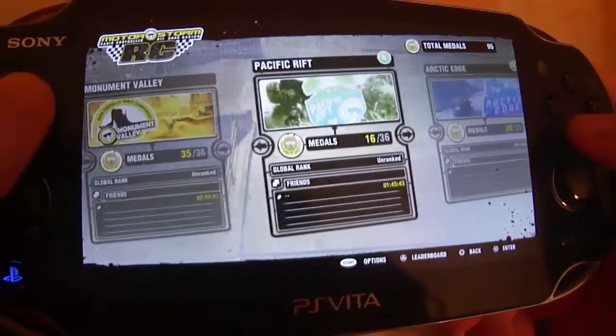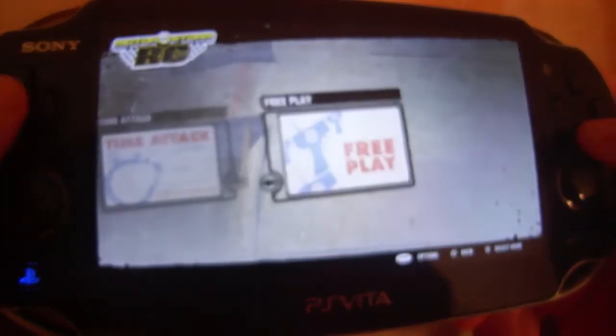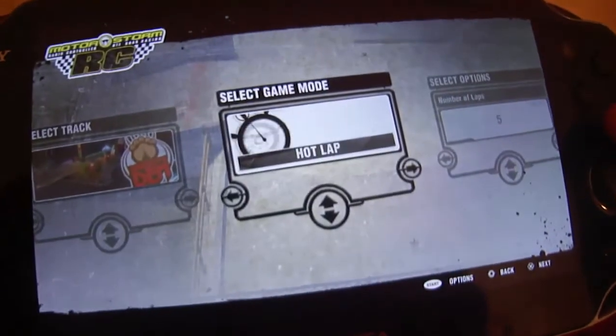There are 4 festivals in MotorStorm RC, which have their names based on the other MotorStorms released in the past. They include Monument Valley, which is based on the 1st MotorStorm; Pacific Rift, the 2nd MotorStorm on the PS3; Arctic Edge, the 1st and only MotorStorm for the PSP; and Apocalypse, the 3rd MotorStorm on the PS3.